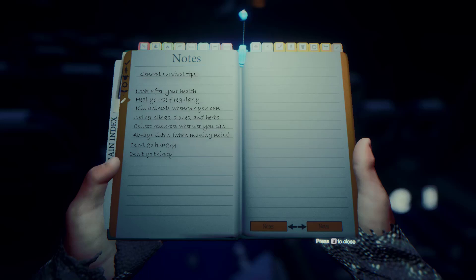The last two tips: don't go hungry and don't go thirsty. Hunger causes your weight to drop which is not good when you're in the forest, and going thirsty will end up killing you. So let's move on to day two of how to survive the first seven days in the forest.